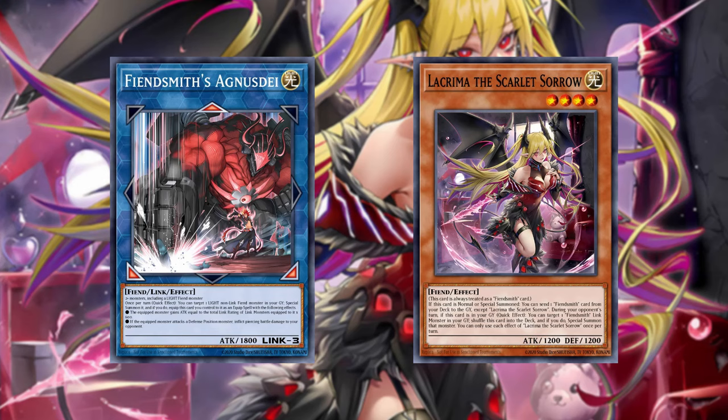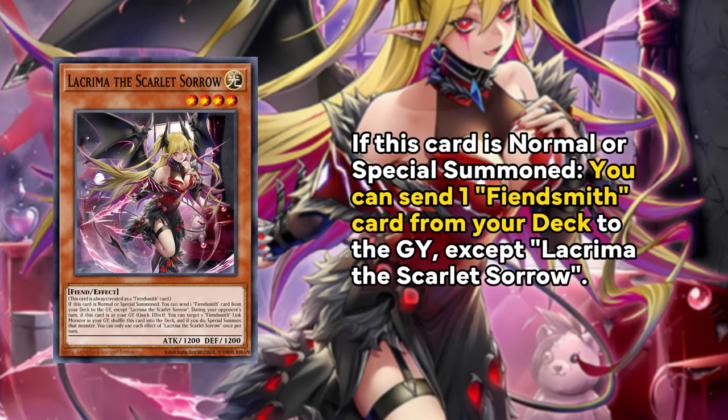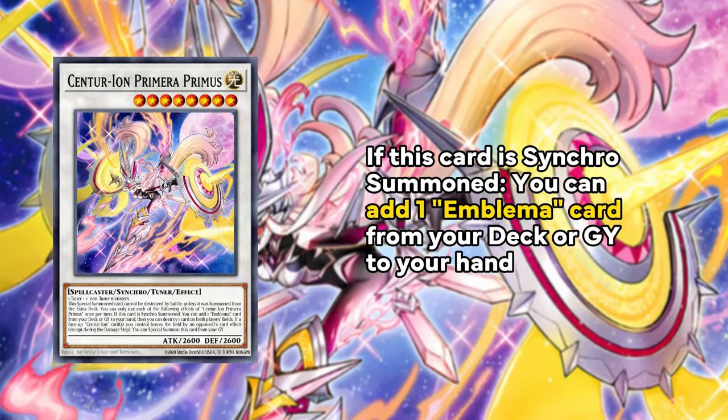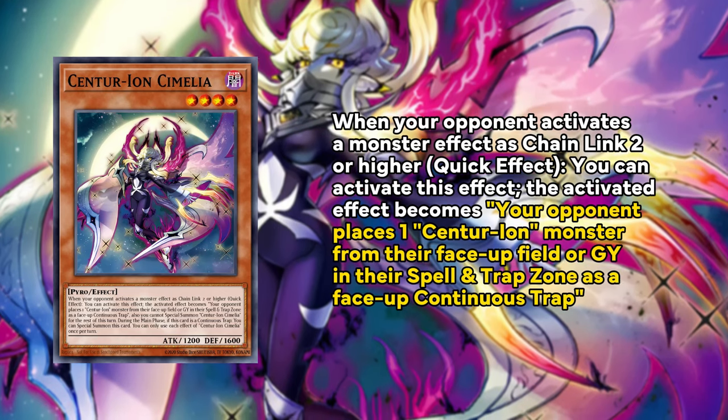No set is complete without further support for recent archetypes. Starting off with Fiendsmith — Fiendsmith is getting 2 new cards including a new main deck monster, Lachryma the Scarlet Sorrow. She's going to be arriving to the TCG to find out her husband is banned. Lachryma on summon can send any Fiendsmith card from deck to the graveyard — very very simple. She is of course a Light Fiend, and this improves the Fiendsmith one-card combo and can also send the Fiendsmith in Paradise Trap card, which can banish itself, send a Fiendsmith Desiree from deck, and actually become an interruption. Centurion is getting 2 new cards — this archetype is getting like 6 waves of support already — a new Synchro 8 which can add any emblema card from deck, adding to the incredible consistency and synergy of this deck, and a new main deck monster that is sort of a monster negate: it turns any of your opponent's monster effects into Centurion effects.